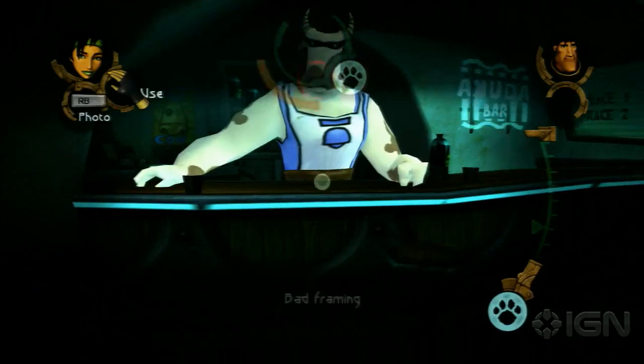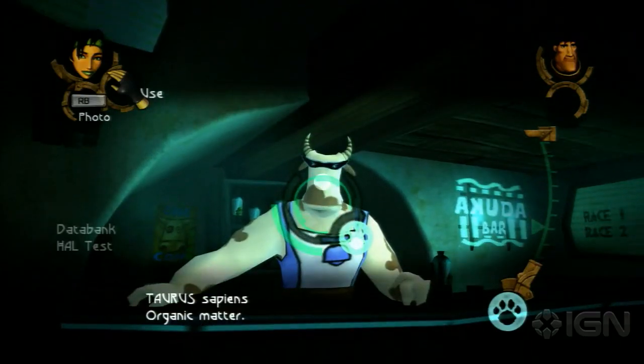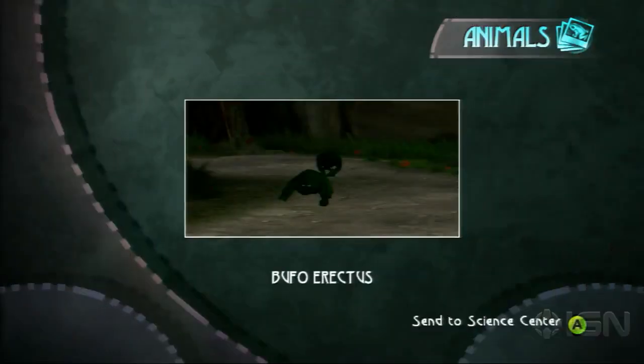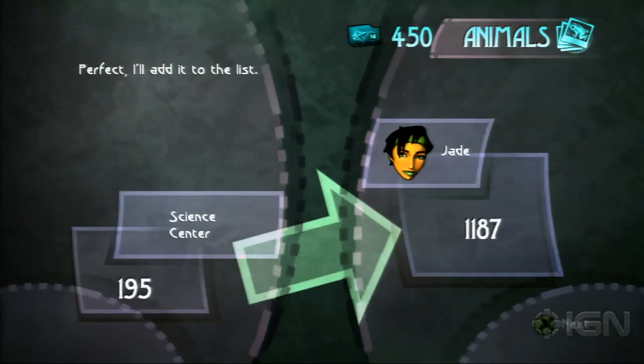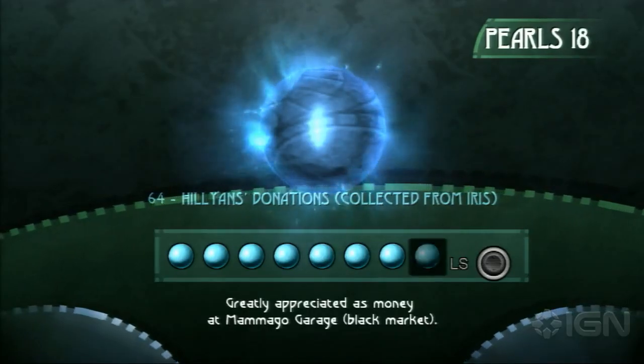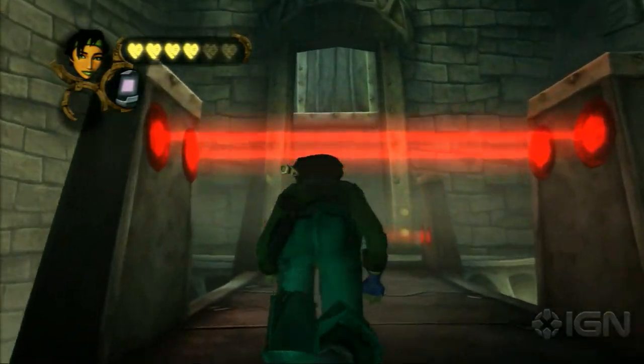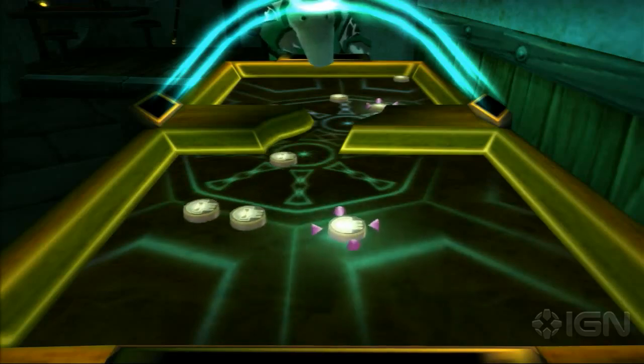Then there's the photography element. Early in the game, you're asked to keep an eye out for animals to catalog. You're awarded with pearls and cash for thorough exploration, and you really do need all you can get. If you don't collect enough pearls and upgrades, you can't progress to the next area. This is a bit of a throwback to old-school game design. It works, though, and the game's not short on side quests, parlor games, and other distractions.